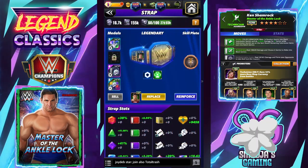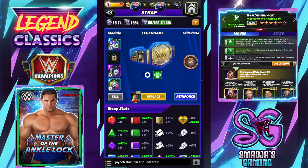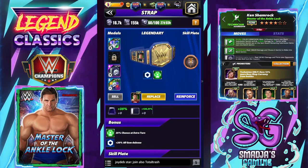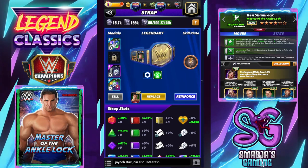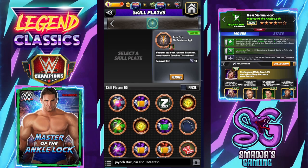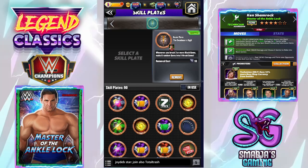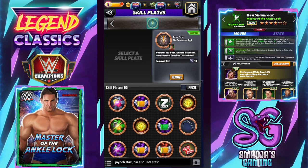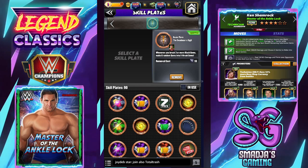Quick look at the strap on Kenny Shamrock at the moment — it's not fully equipped yet. I have an armor for 20% and a Fury 2 level 15, so plus 35% on all gem damage. Very interesting here — the skill plate: the Dead Man's Sigil. Whenever you break three or more black gems, it makes six random gems into X-break gems.